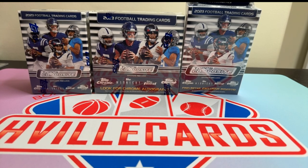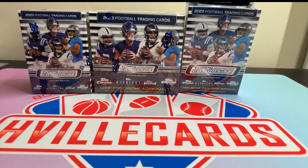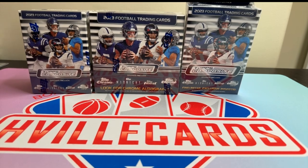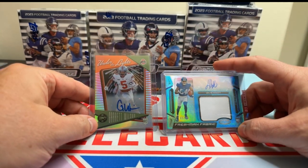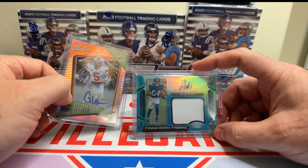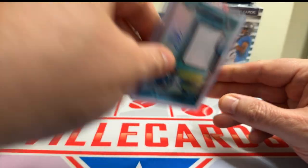Before we continue, remember we're doing a 500 subscriber giveaway. We'll be giving away either a Garrett Wilson Legacy Auto Rookie out of 50 or a Jalen Hyatt RPA certified out of 49. The winner chooses which one they want.